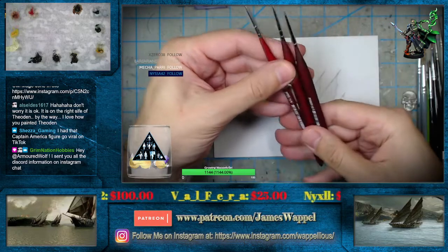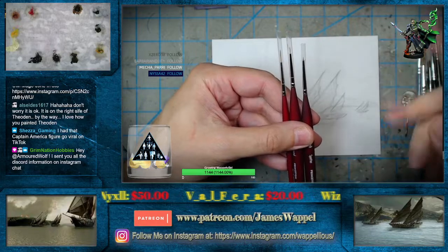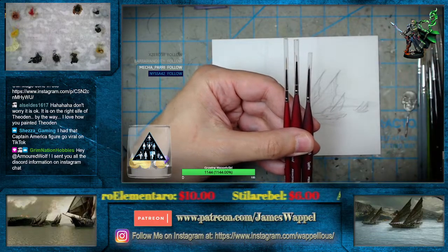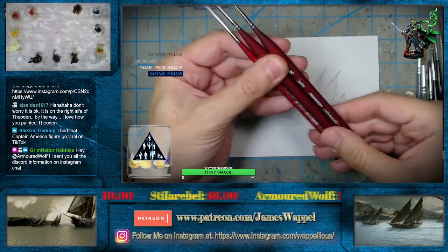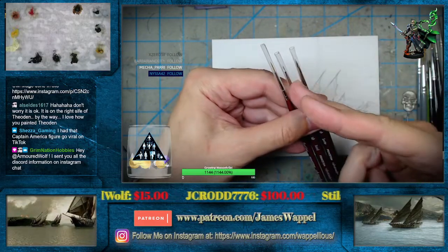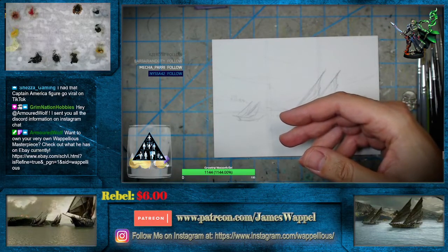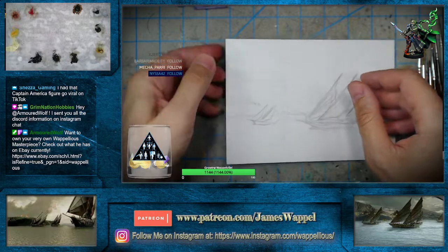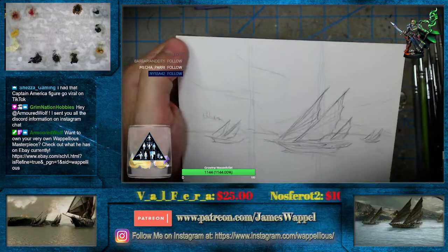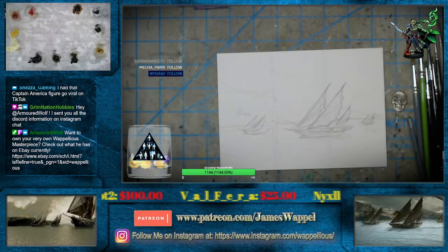These are those new brushes here. Since we found out that Rosemary doesn't ship any sables of any kind to the United States because of environmental bans and all this other kind of stuff — we got these. We're basically doomed to the synthetics all the time. I basically got one of each different thing just to try it out — see if anything works, or they might all be terrible. They could all be absolutely useless.